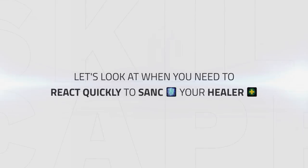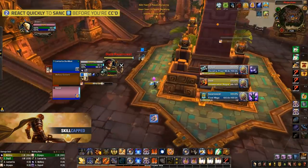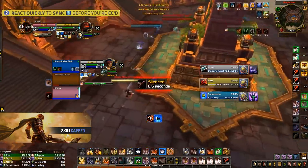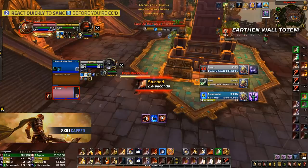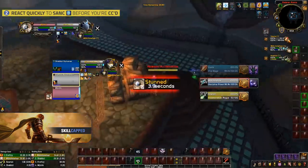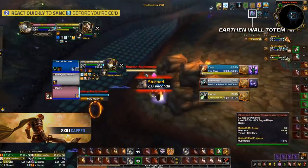Now let's take a look at a few examples where you need to react quickly before you're cross-CC'd in order to sanct your healer. Here we see a very common scenario against rogue mage when playing with a resto shaman. In order to prevent my shaman from using earthen shield totem, they need to start their CC by CCing my shaman — however, this gives me a second to react and use Blessing of Sanctuary on my shaman before I'm cross-CC'd with a garrote. This gives my shaman time to avoid the polymorph and eventually use his earthen shield totem on me to completely negate their kill attempt. Again, we see a rogue stunning my shaman before CCing me — because I'm able to quickly react, I dispel my shaman before I get stunned, which allows him to use an earthen shield totem on me and forces them to open on my shadow priest instead.